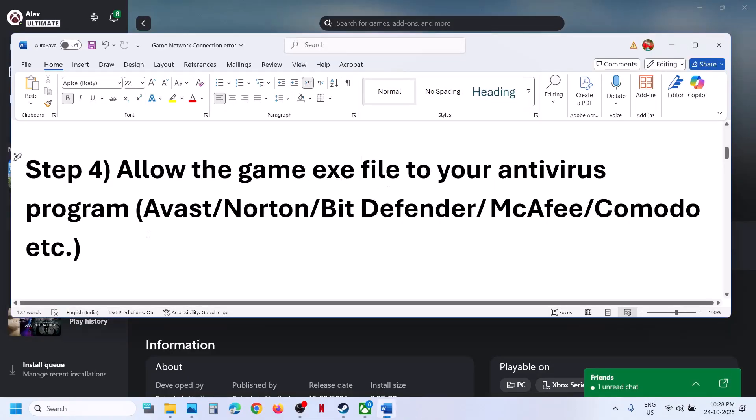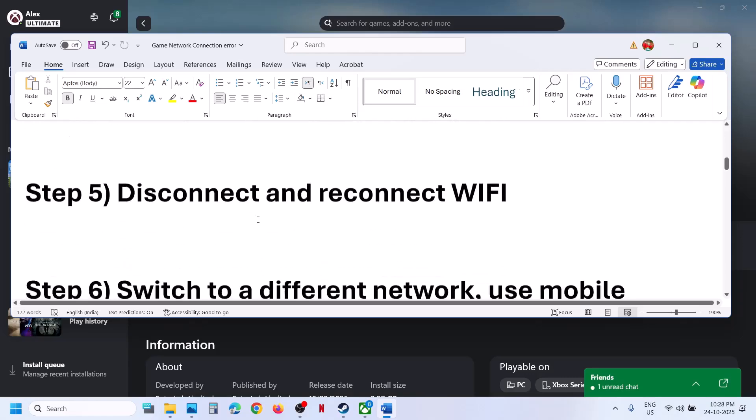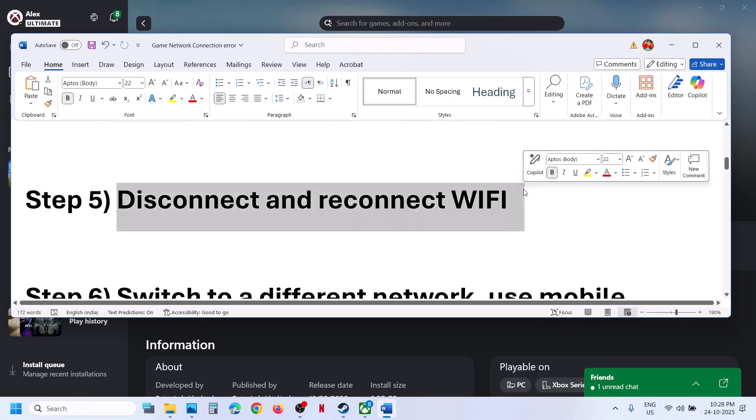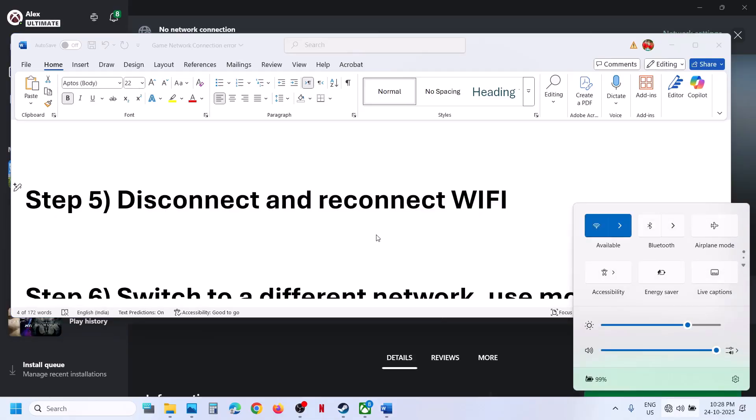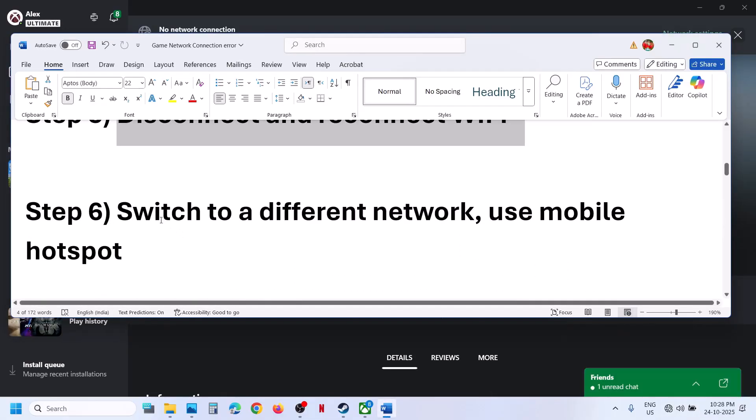If you have a third-party antivirus such as Avast, Norton, Bitdefender, McAfee, or any other antivirus program, allow the game exe file in that program as well. The next step is to disconnect and reconnect your Wi-Fi, then check if the issue is resolved.